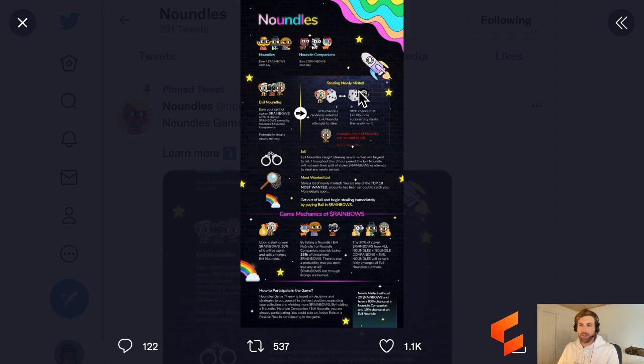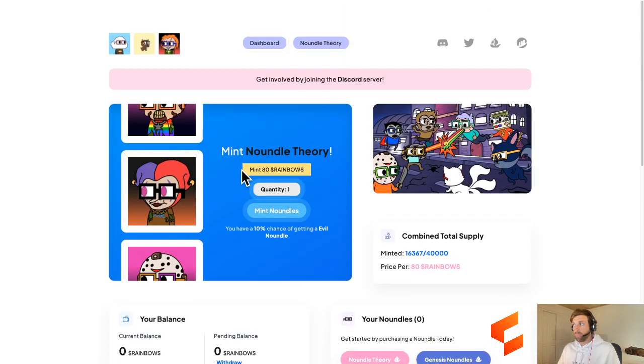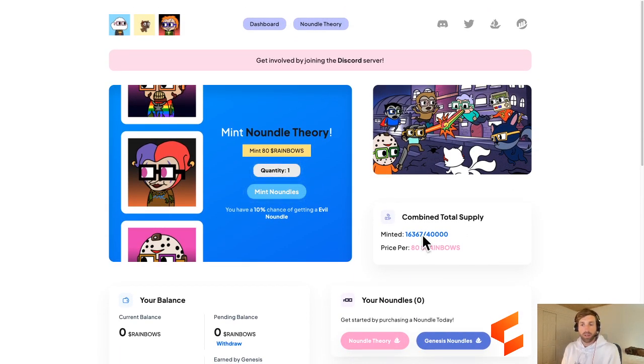Probably the one new aspect compared to Wolf Game is this jail. Evil Noundles can get caught stealing newly minted and will be sent to jail. Right now that jail period is only three hours, which is extremely short. Kick them out for a week if they get caught - but I think that might be able to be voted on and changed in the future. They also have a Most Wanted list, and pretty much everything else is the same. It's one of those play-to-earn games that once we mint all 40,000, we need to come up with new utility for the rainbow token. It's up to the Noundles team as well as the community and holders of Noundles, Companions, Genesis, and Evil to make a utility with the rainbows token.